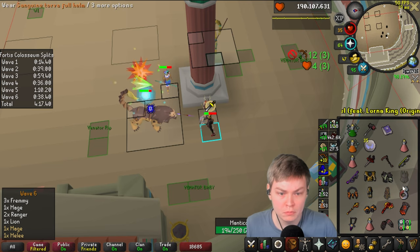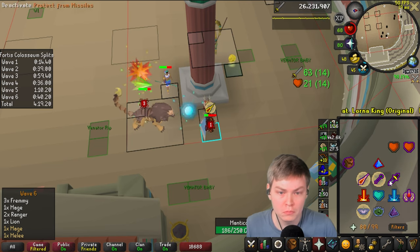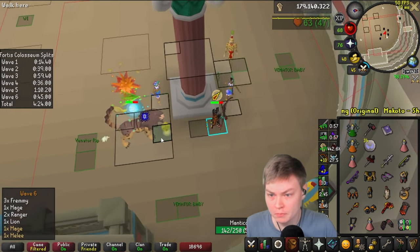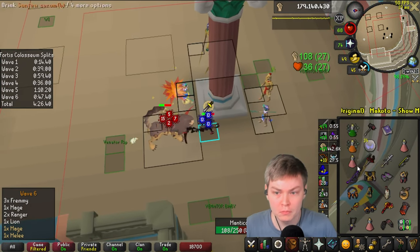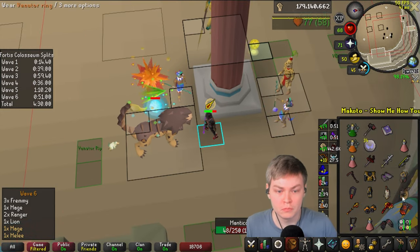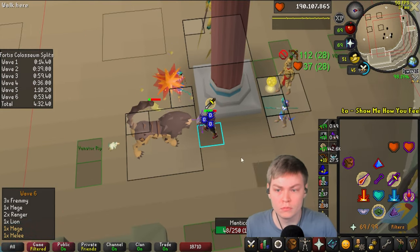Yeah, I'm getting ready to SGS this Archer. I just realized my sword is in the wrong spot. I'm going to Scythe for one hit and then swap back into Venator. We're setting this up - I've got the off-tick. I'm looking for a target being within one or two ticks of the Manticore attacking, or after it. So that's my gap to know I'm off-ticked.